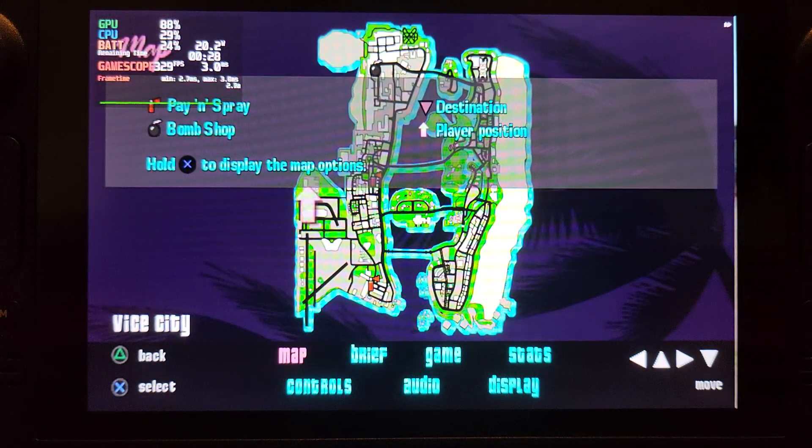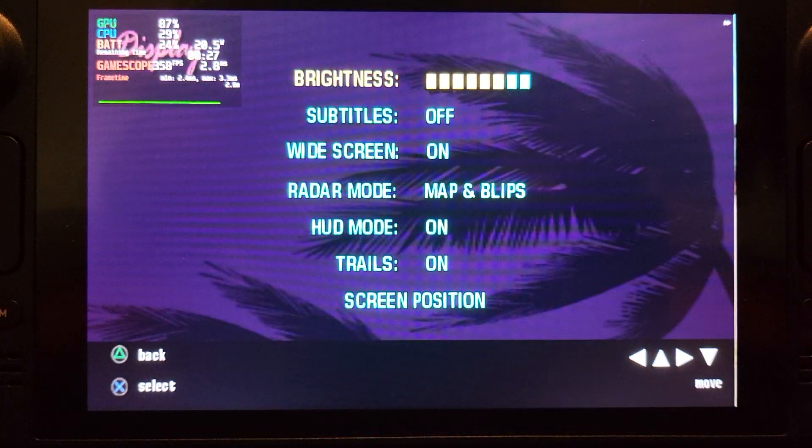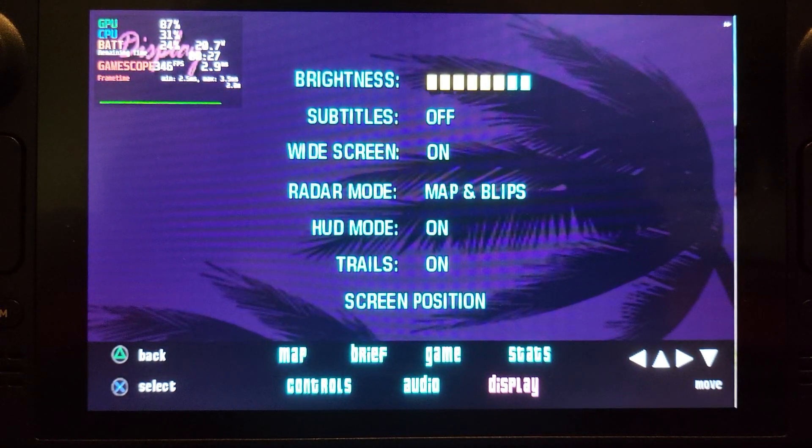You can see the arrow that's meant to be indicating where you are is running at like five and a half times speed — the animation is going crazy. Just bear in mind: in display, make sure you go to widescreen. I've also got the 60fps patch installed.